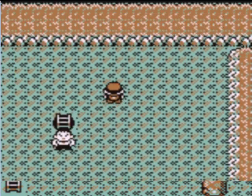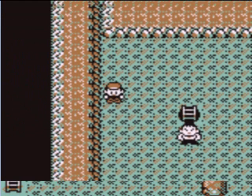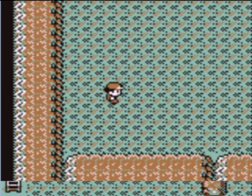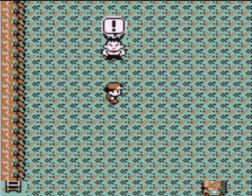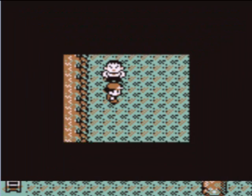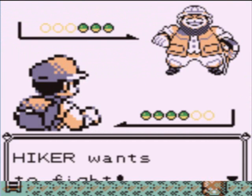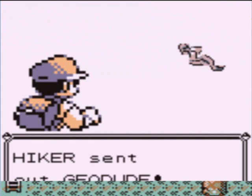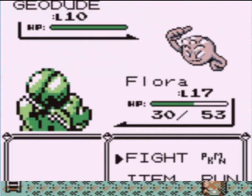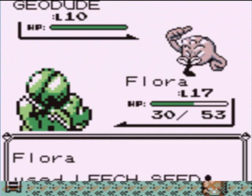We're going to keep on going. We can go right past this guy, but there's an item I want to grab first. It is a Moonstone, and now that we have the Moonstone, we could evolve our Nidorino into Nidoking — but we're going to wait on that. Hello, Skype noise in the background. This guy's a Hiker — another trainer type. Hikers tend to use Fighting and Rock types. Very commonly you'll see them with Geodudes, Onix, and Machops, Machokes, and Machamps.